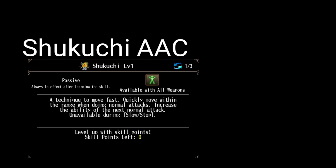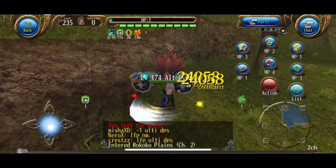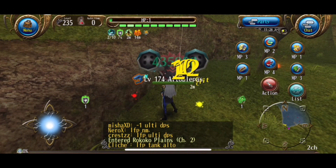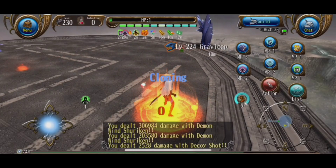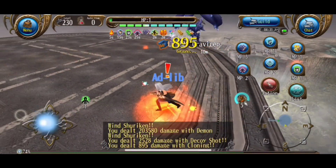Last but not least is Shukuchi auto attack cancelling. In the Katana skill tree there's a skill known as Shukuchi. It works as a passive that allows you to dash forward. If you dash forward and do an auto attack, you can run backwards slightly and do another auto attack as soon as your auto attack animation finishes. This isn't technically auto attack cancelling, but it allows for faster attack MP recovery. Now that we have auto attack cancelling out of the way, let's move on to our next tip.